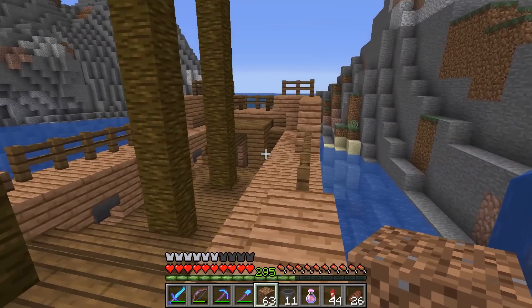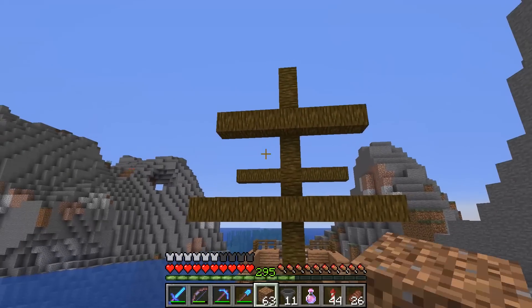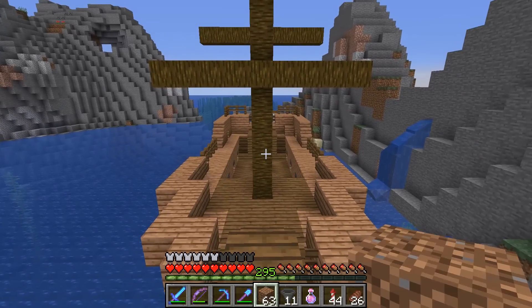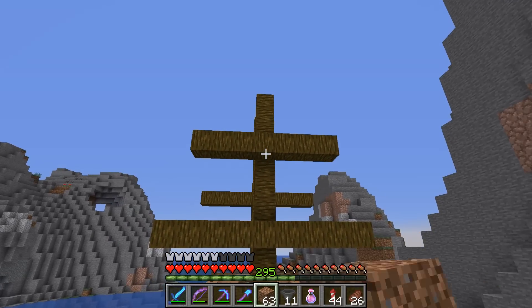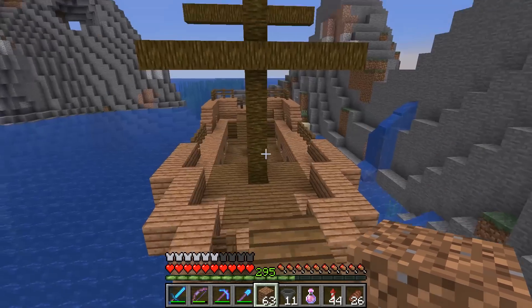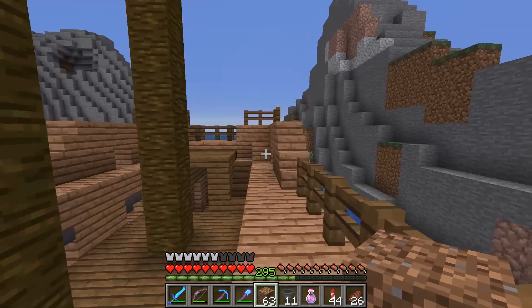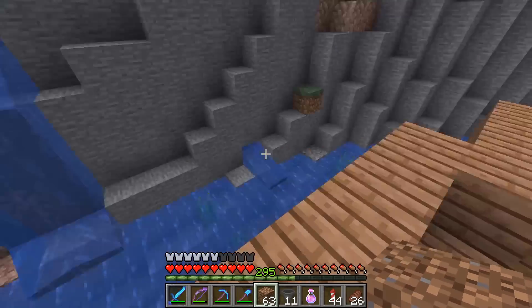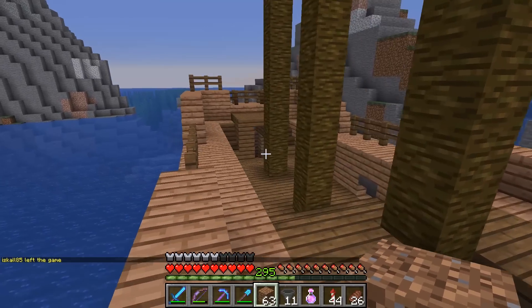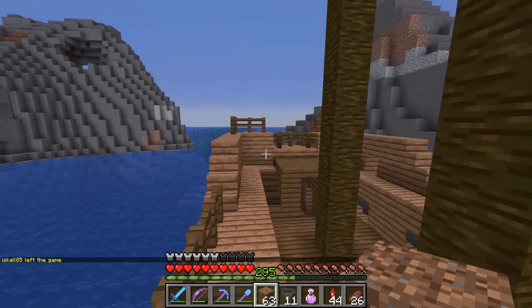I think we'll leave it like that, and just let the ship kind of evolve over time. It definitely needs some sails, and I don't even know if I want to keep the jungle logs there because I don't think they look that great. They looked okay underwater, but above water we may want cleaner-looking wood. Definitely some sails, and maybe at some point I'll have Cleo come in and we'll get a crew aboard the ship. We need a dock as well, all sorts of stuff we can do in the future.